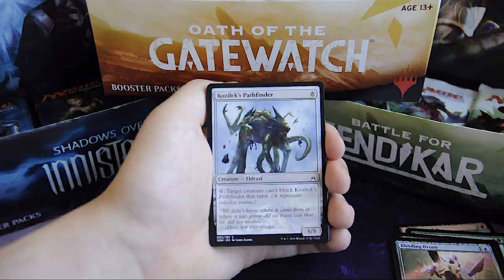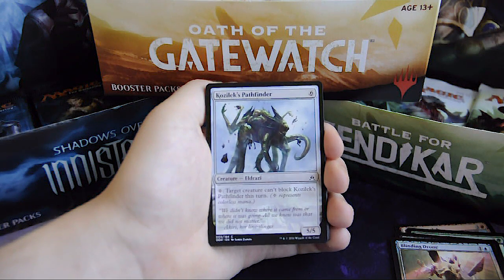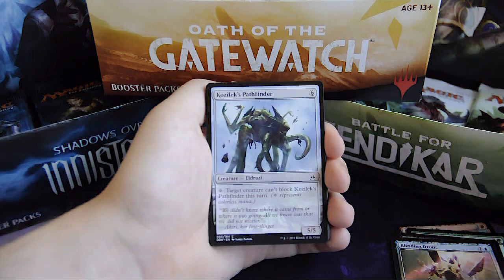Kozilek's Pathfinder, for 6, Eldrazi 5/5 creature. For 1 colorless, target creature can't block Kozilek's Pathfinder this turn.